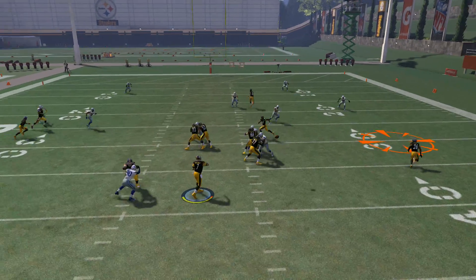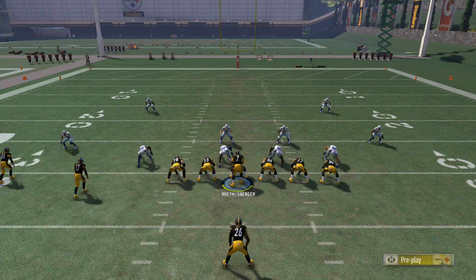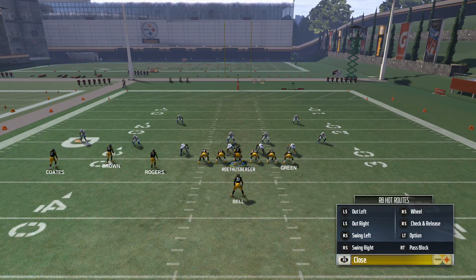Another thing I like to do against the Tampa 2 is just throw it quick out of the backfield to the running back. As you see right there, you can pick up some pretty nice yards.